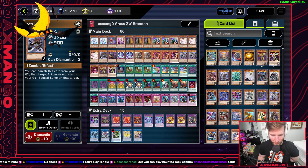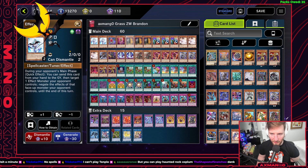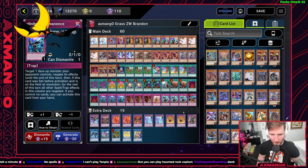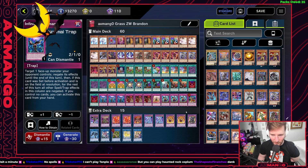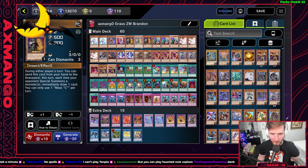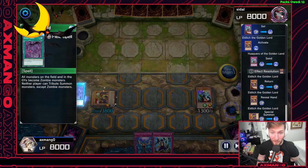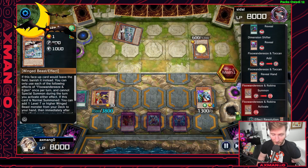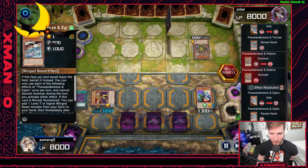Standard hand traps because I'm trying to play the game. I like multiple negates with Effect Veiler and Imperm, which are useful with a normal summon of Aluber, for example. I play standard Ash Blossom. If they have Floundereeze, Maxx C is pointless — but that's okay because you're playing Zombie World, which is supposed to deal with Floundereze, and they'll hopefully never draw their Feather Duster or Lightning Storm.